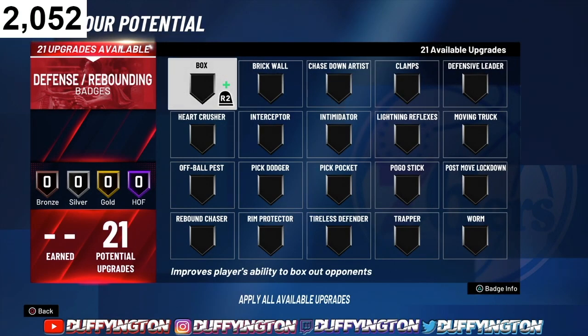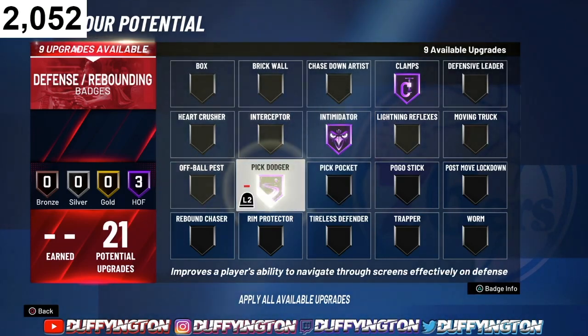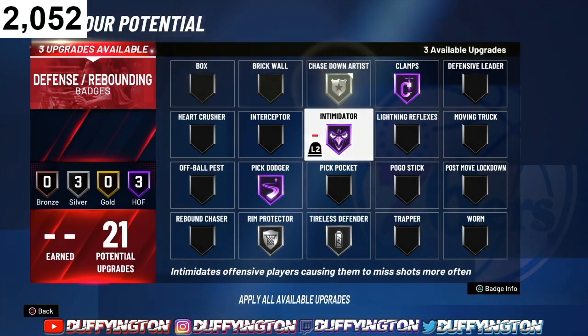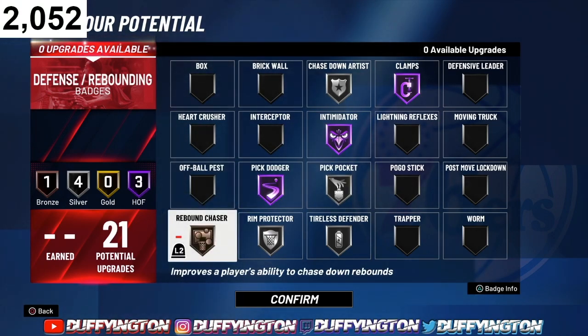21 defensive badges — this is where it gets really dangerous. Clamps, Intimidator, Pick Dodger, Tireless Defender, Rim Protector, Chase Down, Pick Pocket. Even with a 66 block at 99.9, you will see some of the craziest block animations with this build because you have max wingspan. For the last badge, put on Rebound Chaser — your defensive rebound's gonna be at 83, so if you get proper position you will get that board.